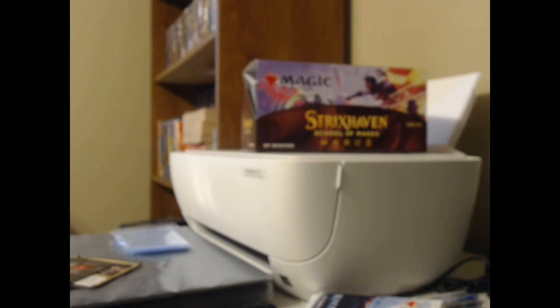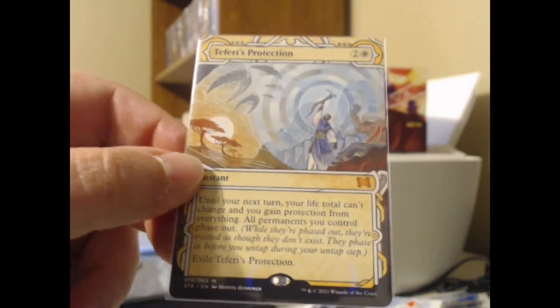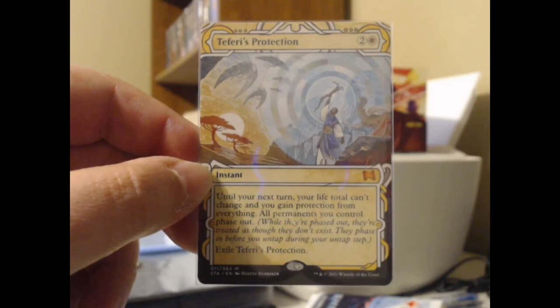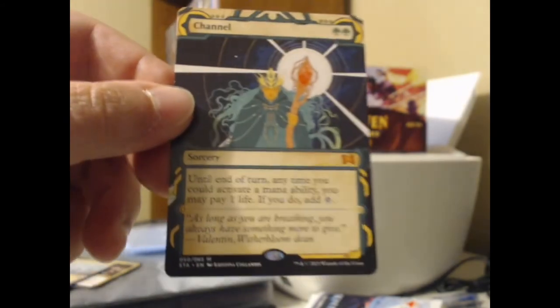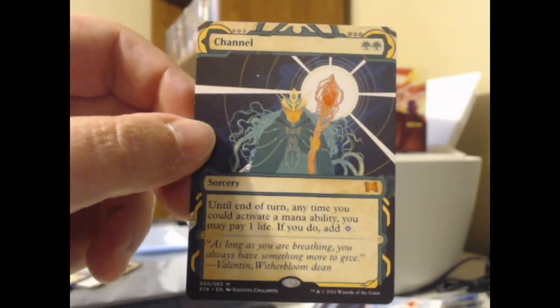There's a Mystical Archive card in every set booster and draft booster, and boy howdy did I hit the big money — Teferi's Protection. Easily the biggest single hit of the box, a $35 card and a Commander staple that's been pretty prohibitively expensive. But you could luck out in a Strixhaven pack just like I did. Also got another mythic Mystical Archive card — Channel. Mostly showing it off because it's a mythic; nothing especially valuable, but still.